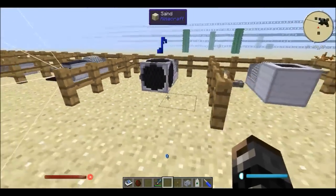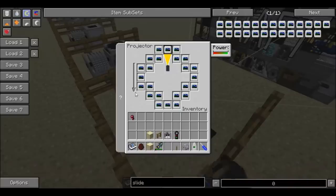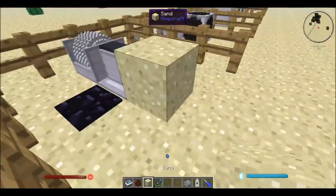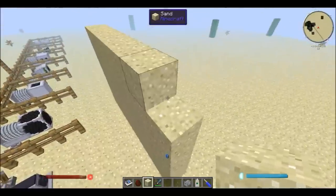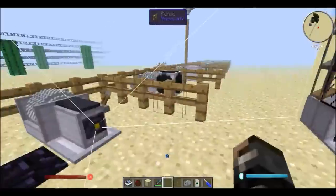Next we have the projector. The projector outputs an image from a slide against a wall. The wall has to be seven blocks wide and five blocks tall, can't let light through, and there can't be any blocks between the projector and the wall. If I put a block here the image disappears, and similarly if I destroy one of the wall blocks the image also disappears.